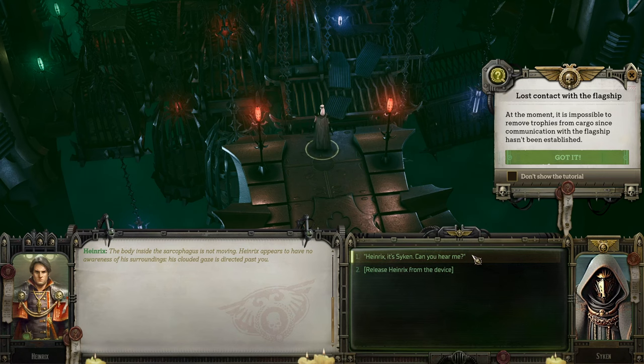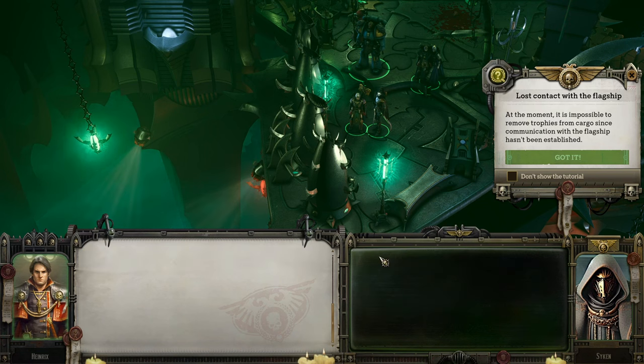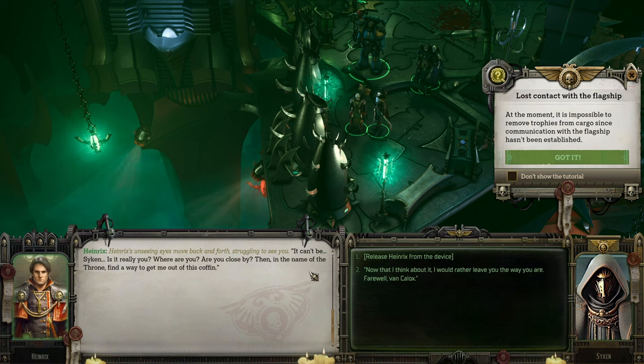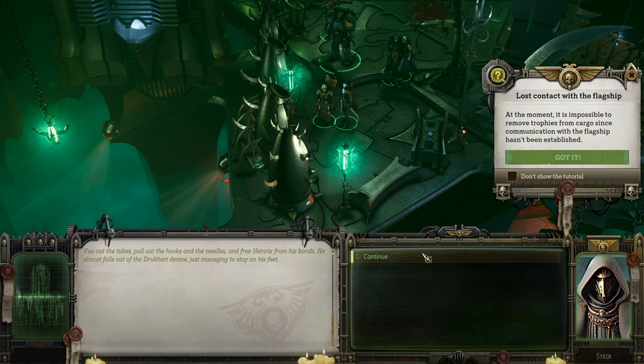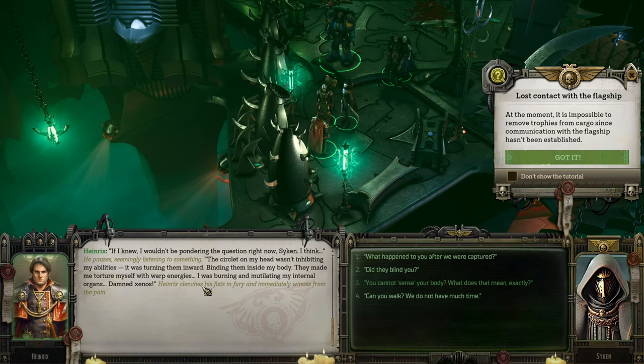All right — Heinrichs. It's Saiken. Can you hear me? 'To the warp with you, beast!' That's not a trick — pull yourself together. I need your help. 'Saiken, is it really you? Where are you? Are you close by? In the name of the Throne — find a way to get me out.' Cut the tubes and set Heinrichs free from his bonds. He almost falls out of the fluid-carry device. 'I can't see a thing. Give me a moment. They've blinded me. I can't sense my body.' The circuit on his head wasn't inhibiting his abilities — it was turning them inward, binding them inside his body. They made him torture himself with warp energy, burning and mutilating his internal organs.